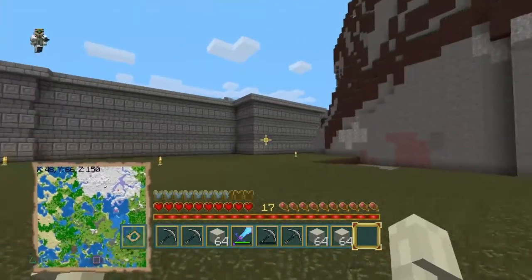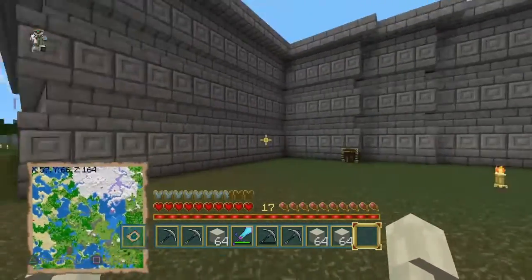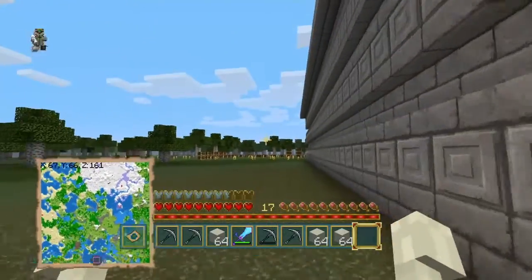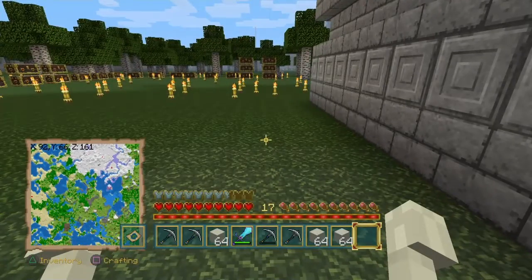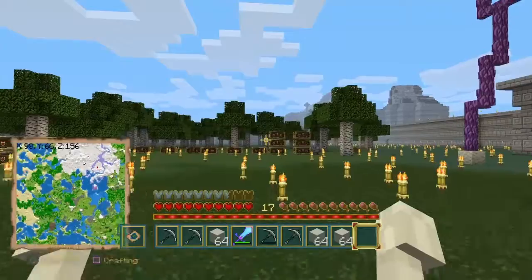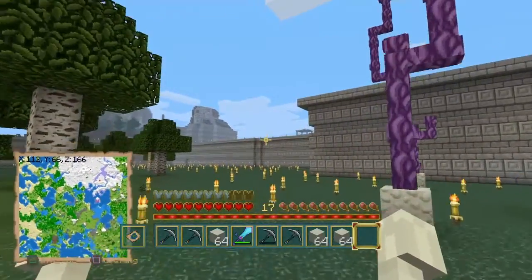Eventually this wall will be removed entirely, starting right about here, so I can take advantage of the land beyond. As you can see with the map in the lower left corner, this city will dominate all the landscape of this entire Minecraft world.